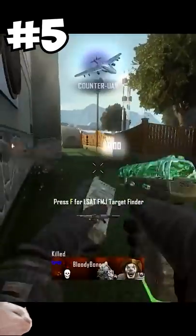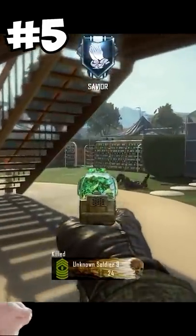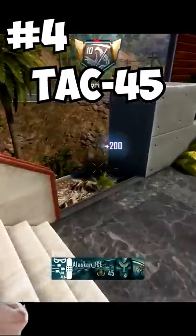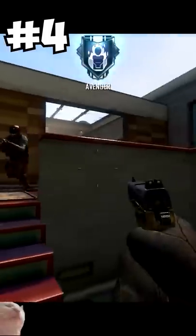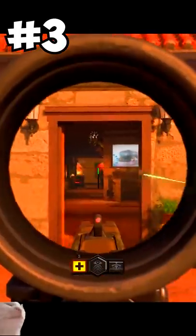The Five-Seven came with 20 rounds by default and had the ability to two-shot or three-shot anybody up to 17 meters. At number four, we have the Tack 45 from Black Ops 2 — it could two-tap up close and had the same damage and fire rate as the FAL.